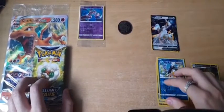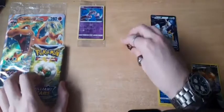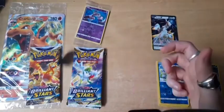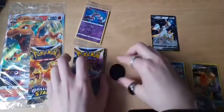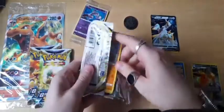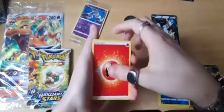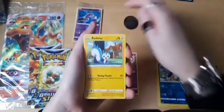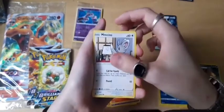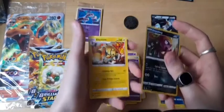We're racking in the reverse rares — three so far. Whimsicott pack — tails. Okay I'll stop doing the flips, that sort of ruins the fun. Fire energy, Sigilyph, Pachirisu, Choice Belt, Golett, Chimecho, Chimchar, Minccino — I haven't seen that one — Beldoy... we've got Impidimp, and on the back just a basic Electivire.